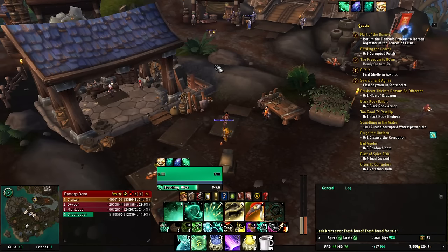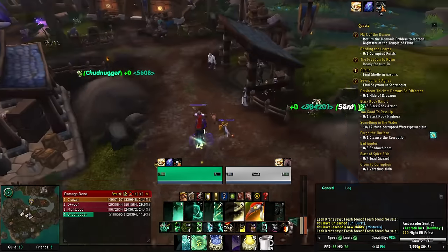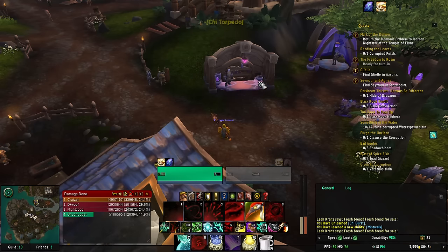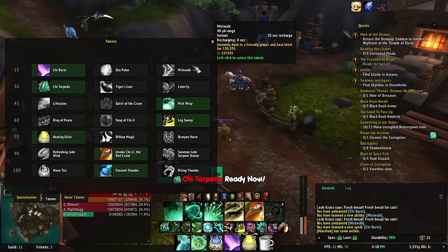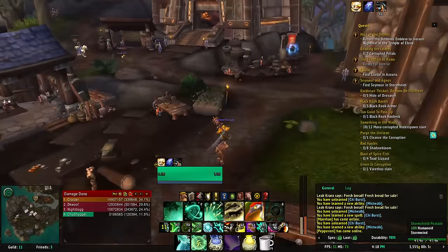So you can use Zen Pulse on a whole bunch of people and still add a decent amount of healing. The next one I want to cover is the PvP talent, Mistwalk. Mistwalk got a 70% increase in its healing. Before it was 350%, and now it's at 420% — a nice increase to the healing done on it. It's still good for PvP, but I would still probably use Chi Burst in PvE. That's just preference, honestly.